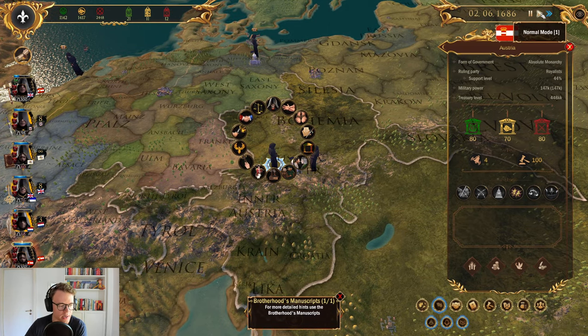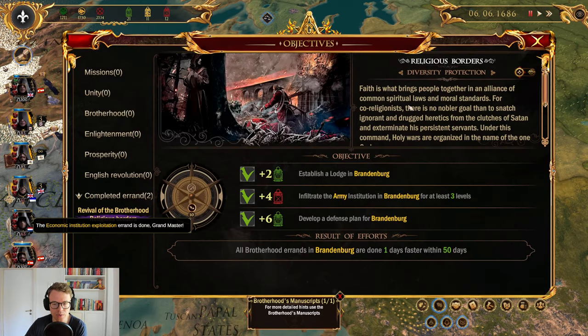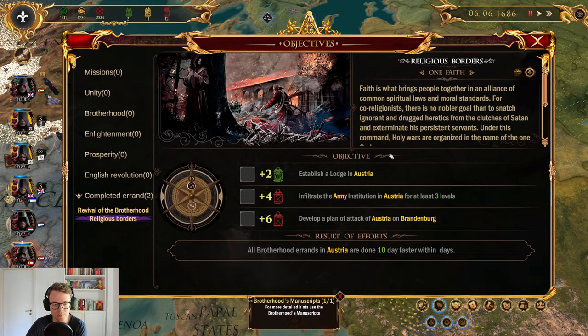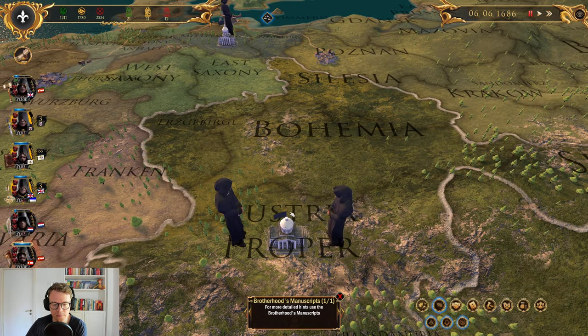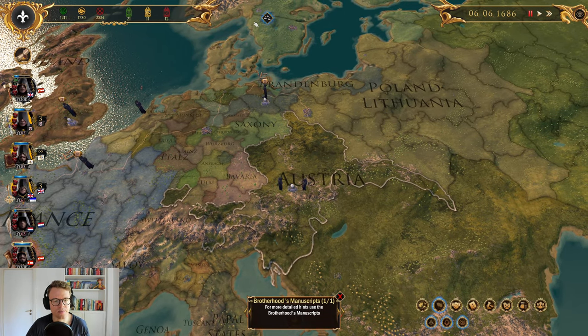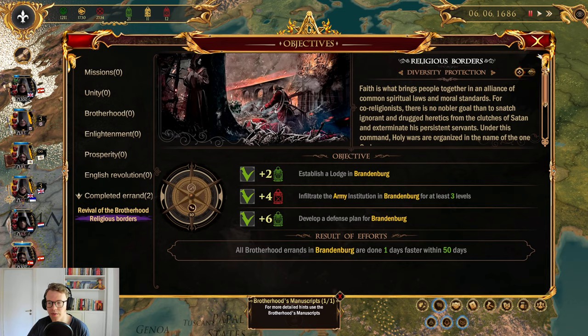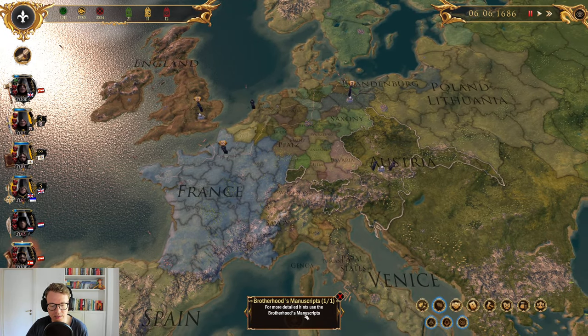Awareness is low and his secrecy is at 100. We did the institution — that's perfect. Now we wanted to establish a lodge in Austria. We did that. Does this just mean we can't do the Austria mission since we already did the Brotherhood one? It should tell me somewhere — I wonder why it's still there and why we haven't gotten another objective. For more detailed hints, use the Brotherhood manuscript.